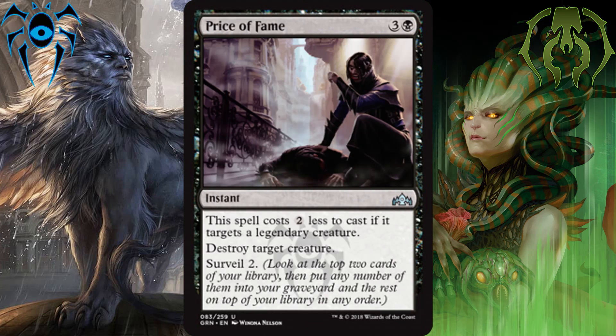Our best black uncommon is Price of Fame. For 3 and a black, you can instantly remove a creature, surveil 2, and if the creature you target is a legendary creature, you only have to pay 1 and a black for this spell instead. This is easily one of the best removal spells in the set, and that's why it's landing in our number 1 best black uncommon spot.